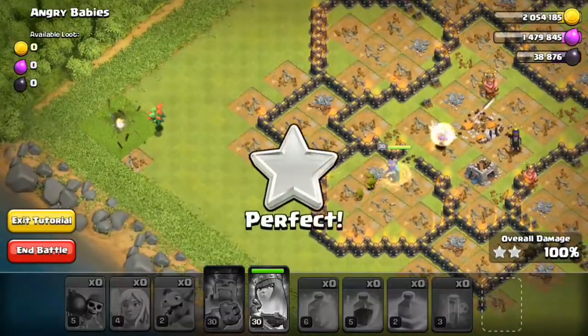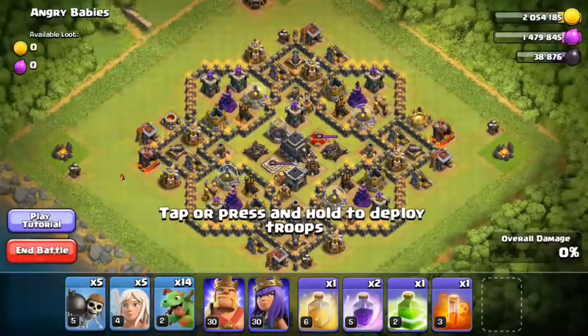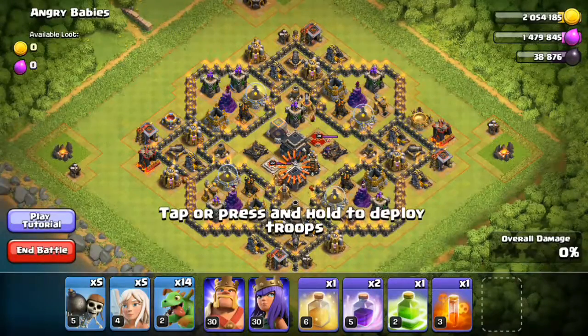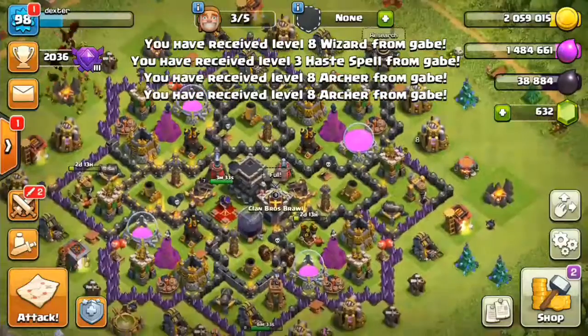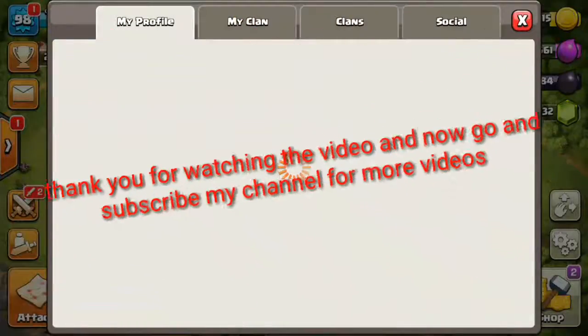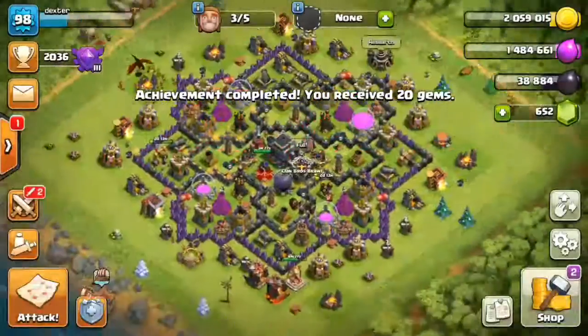They have destroyed it — okay, done. I don't wanna exit. Archer queen — thank you, Gabe, for donating troops.